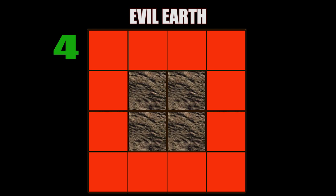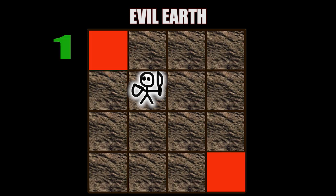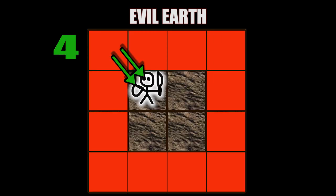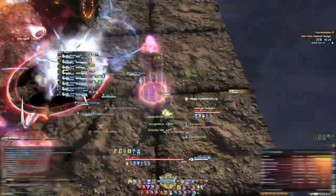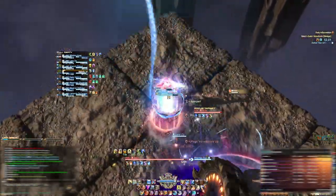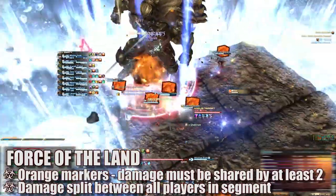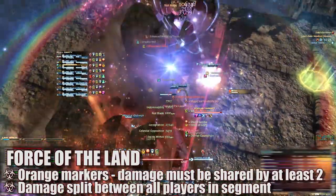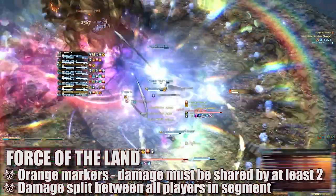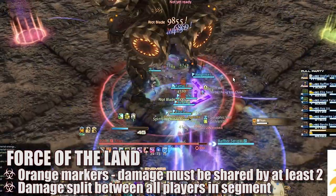With these safe spots in mind, we can easily determine the movement necessary. Players will first identify where Evil Earth is starting from and move to the outer corner segment of the diagonal opposite to the spawn. Players will then wait for the second round of explosions and immediately move into the center to avoid the final round. To handle Evil Earth when it starts in the outer corners, players move and stand diagonally to the initial spawn in the center, then move into the safe spot created after the first explosion, waiting for two more rounds before moving back into the center. Regardless of the Evil Earth pattern, players will be targeted by orange Force of the Land markers that go off after the final explosion, requiring players to share damage by standing in a square with at least one other player.